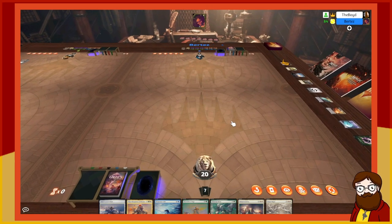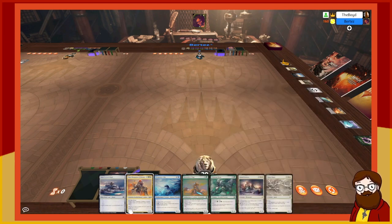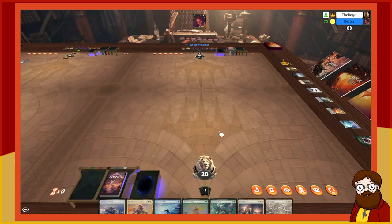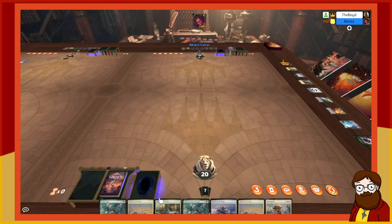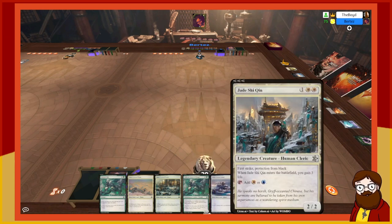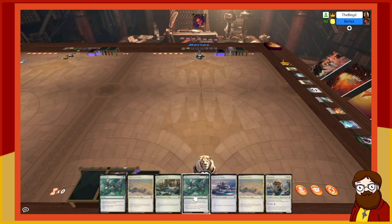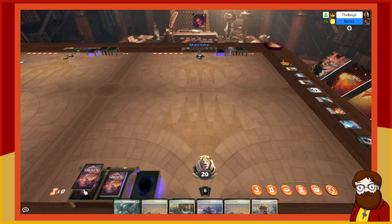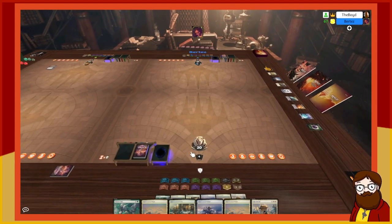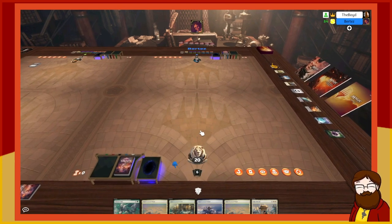I'll mulligan the single-land hand. I think I can keep this new hand — that's very good. I put one back on the bottom. Hopefully I didn't accidentally mess something up there where my deck did a weird thing. I picked up the top card — anyway, I'm going first.